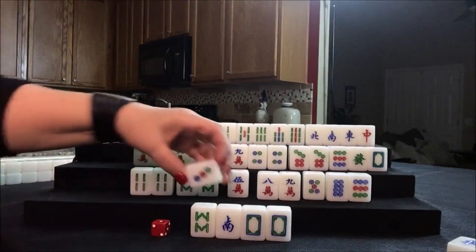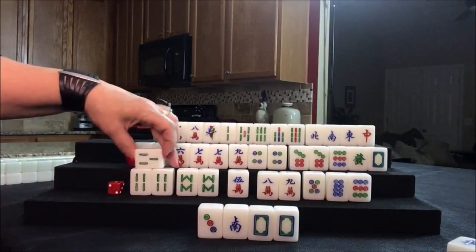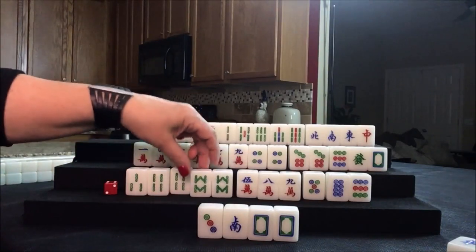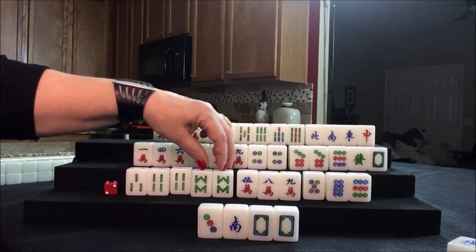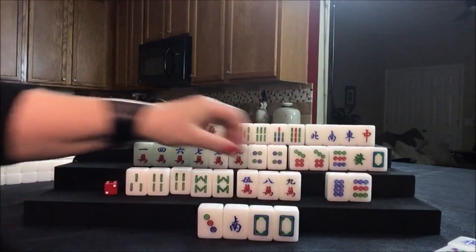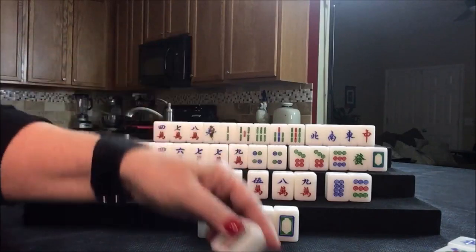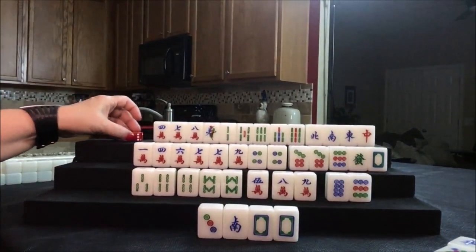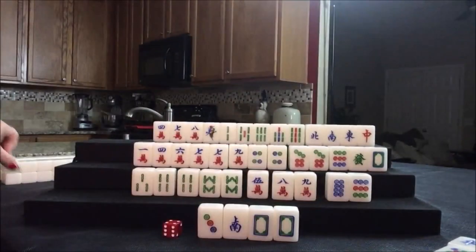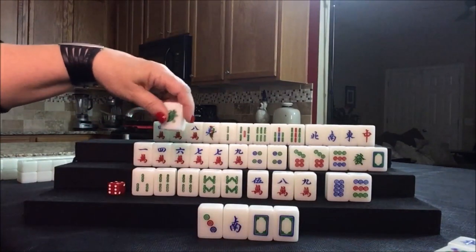Draw for west: nine bam — discard. Draw for north: three crack — that's not good, we've got to discard that. Drawing for east: one crack — that's not a keeper. South draws: green dragon. We're looking for chows; that's not going to help them. Draw for west — they got a south wind; we're looking to pung but a south is not their seat. This is west seat and it's east round, so let's get rid of it. Draw for north: two bam — that is a keeper for them. Those bams came in, but we still have work to do.